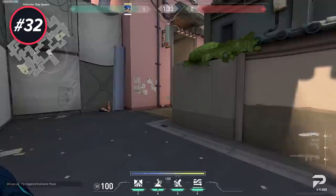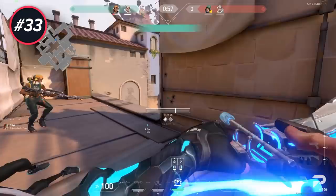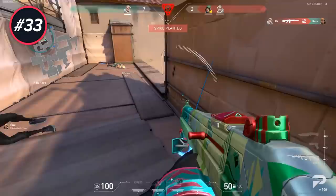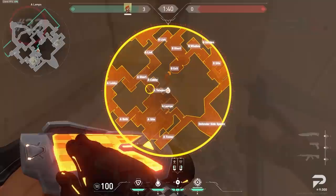When defending with Neon, sometimes all you have to do is stay in spawn and sprint to whichever site your enemies show up to first. Neon is the fastest agent in the game so you can basically stack any bomb site when using her. When retaking A on Ascent, consider shooting a recon bolt under Heaven — if there are players there it's usually a pretty easy kill or at least info. Don't do this every round though, as it'll get predictable.